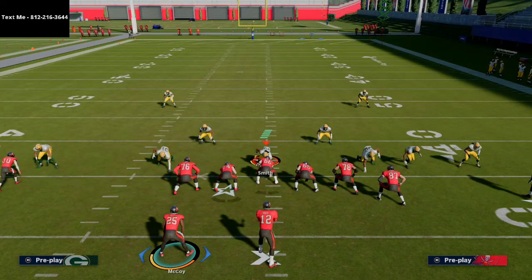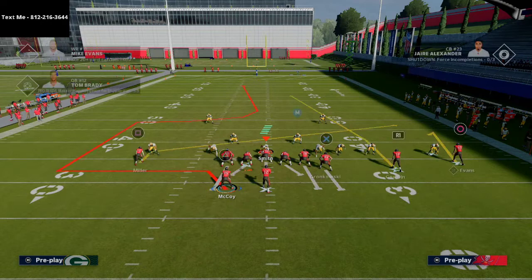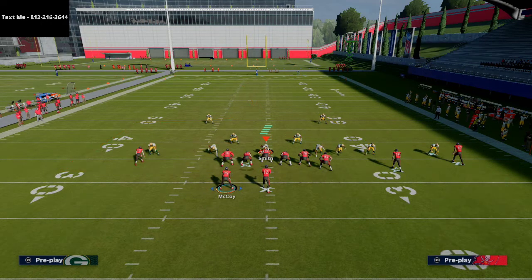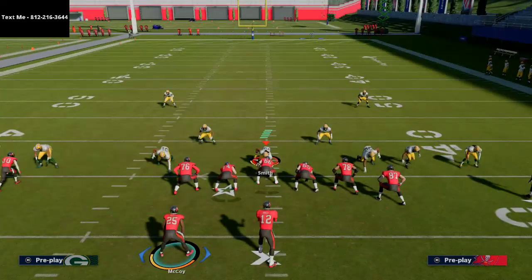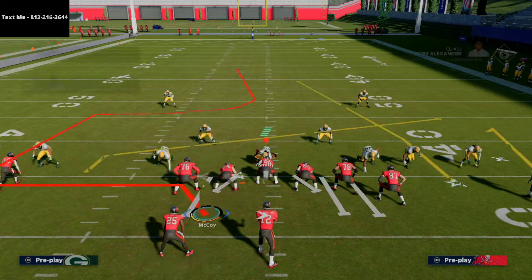This specific tactic is best done on first down. You want to smart route the running back's route so it goes a little deeper — about 10 to 15 yards down the field before he cuts inside. This turns the route into essentially a post or sluggo. It's a multi-window route: you can throw it on the snap, when he cuts inside, or when he does his double move.